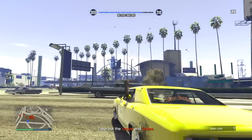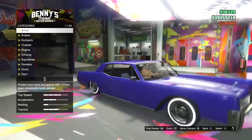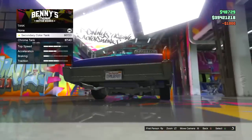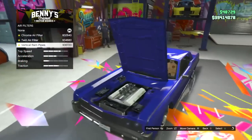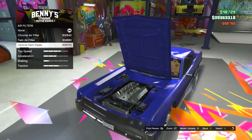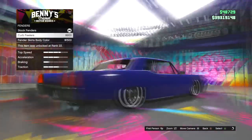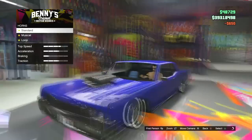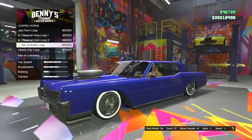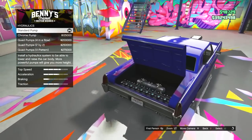Now we get on to the car customisation. The Vapid Chino is the car I customised first — I will be bringing out some more car customisations in a few hours. It's a really nice car to customise; I think it's an original lowrider. The first thing I noticed is that the prices are really high — super high for the car customisations. I did every single good customisation option available.